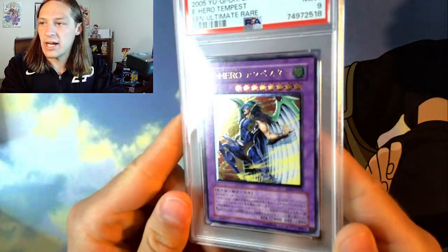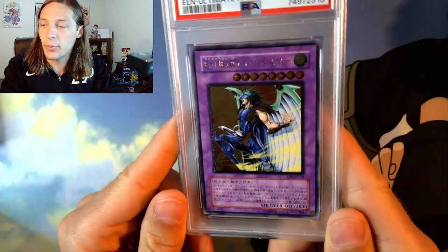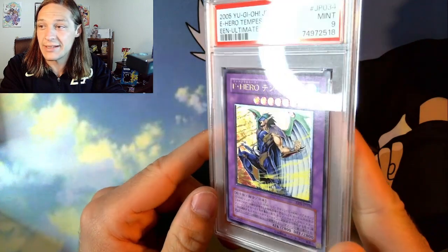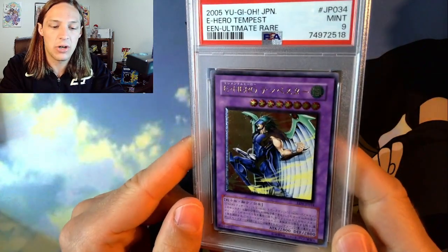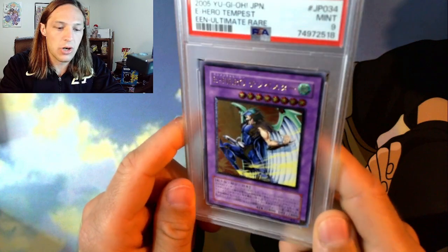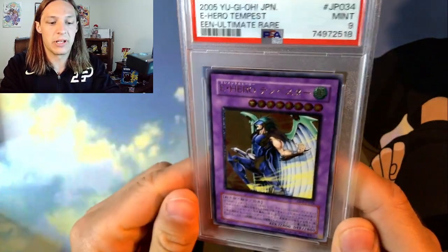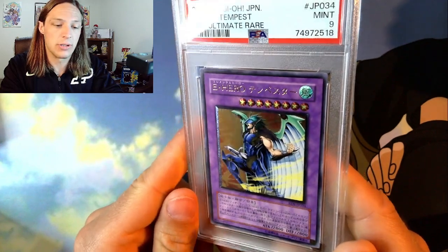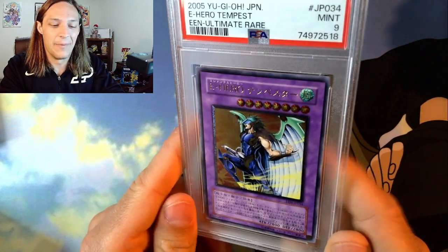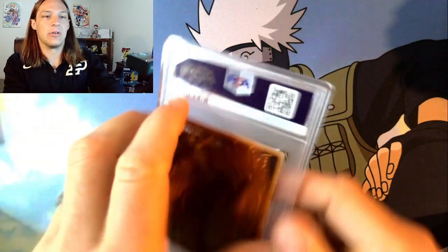Moving along, we have one of my favorite cards in the hobby — Elemental Hero Tempest. This is probably going to be a PC card. It hit PSA 9. PSA really does not like to give ultimate rares tens. There's a misconception that Japanese cards are easier to grade in Yu-Gi-Oh — that's quite not the case. One of my goals, which I haven't expressed out loud, is to become the most knowledgeable person in North America about Japanese Yu-Gi-Oh cards. I've graded some pretty crazy stuff from the OCG, and they're not easy to grade by any stretch of the imagination.